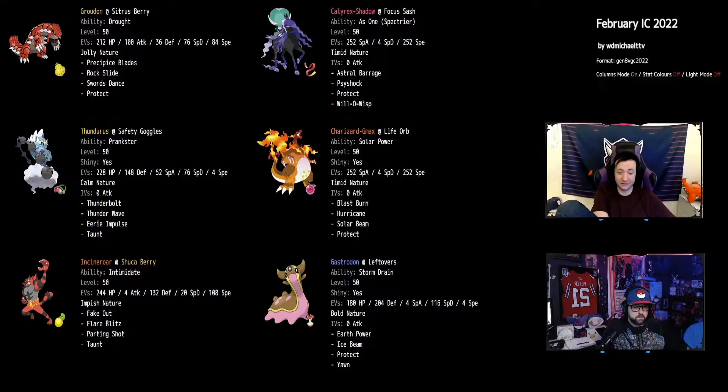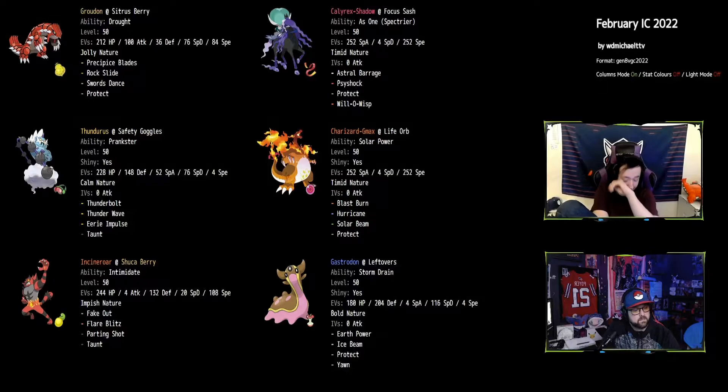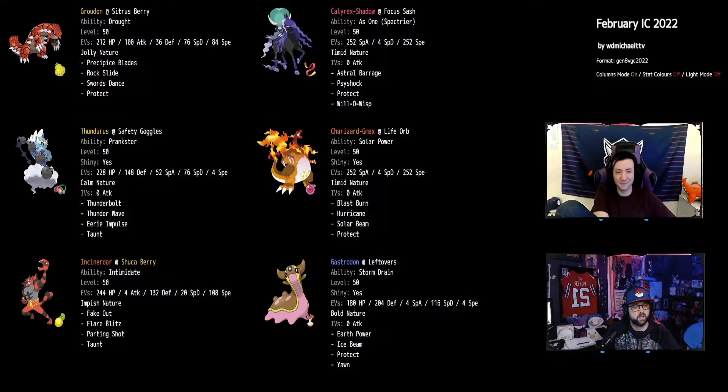Charizard has Blast Burn, Hurricane, and even Solar Beam — they all hit stupidly hard in Sun. Even out of Sun through screens they still hit ridiculously hard. It does so much damage. Solar Beam one-shots things like Oko's Dynamaxed Seismitoad through screens — not even Overgrowth, just full-on Solar Beam. It does so much work on Kyogres. It's such a fun move to have on Charizard especially with so many Water Pokemon in the meta right now.